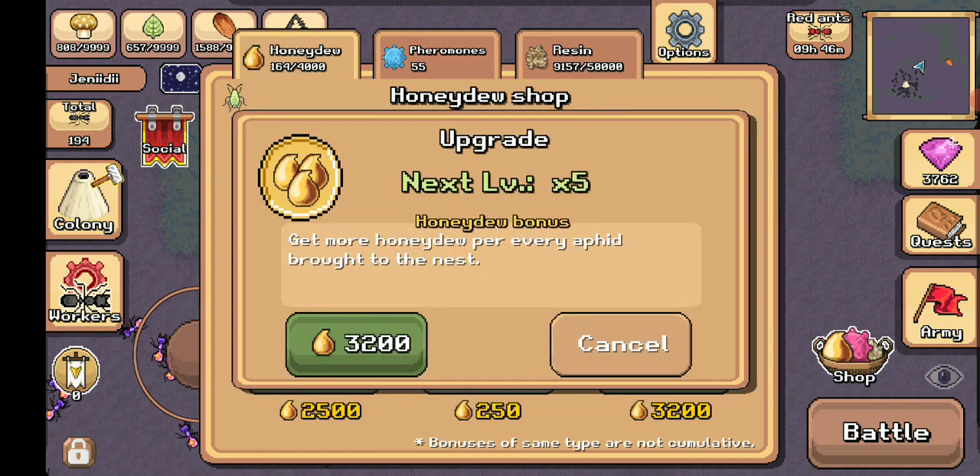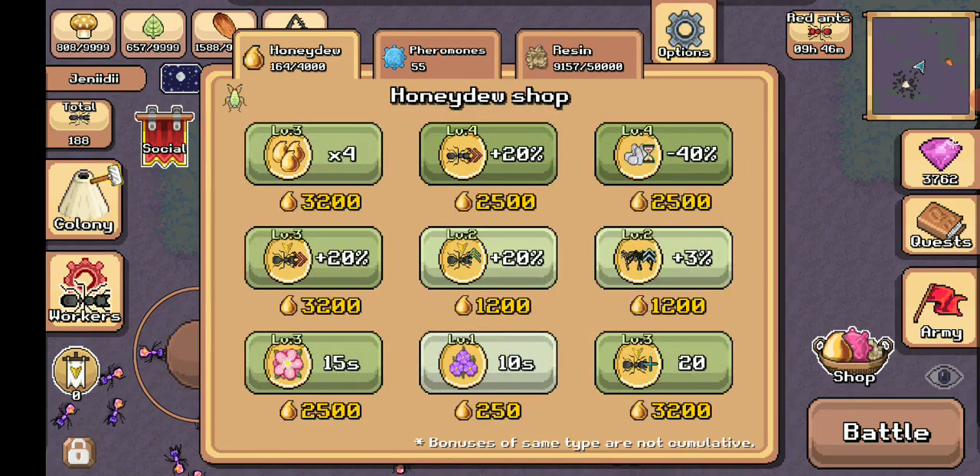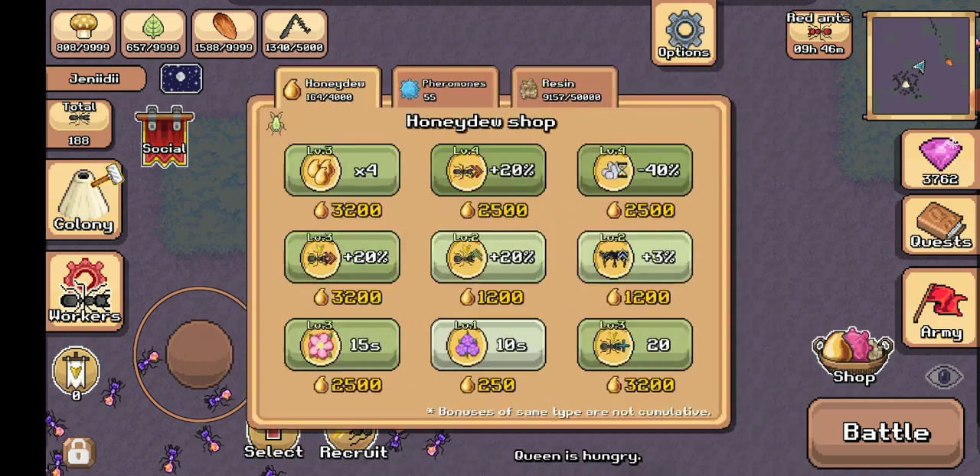I like to upgrade the amount of honeydew per aphid you get because the default is 1, which isn't a whole lot. It's a lot of work just for 10 honeydew.